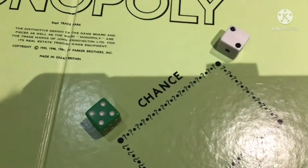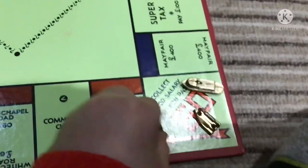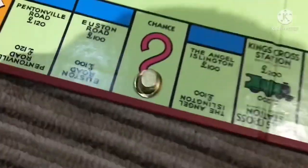Roll the dice and determine how many moves you have. Then move your token that many spaces clockwise.